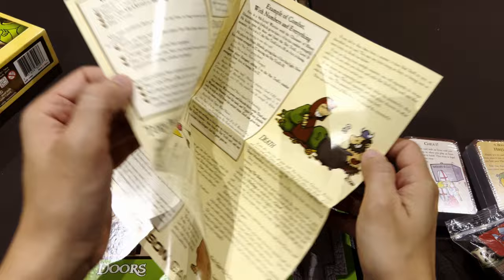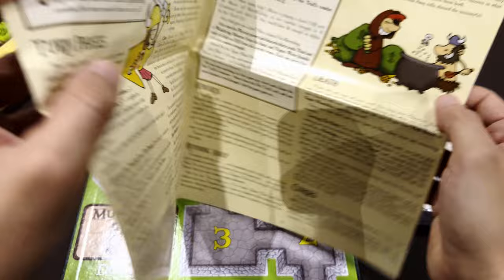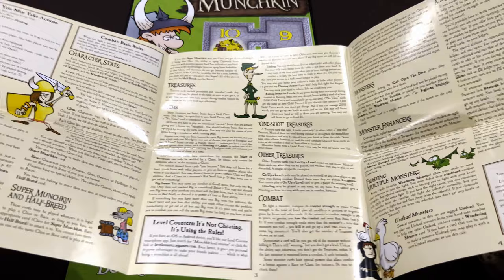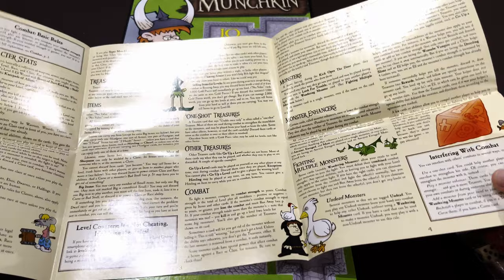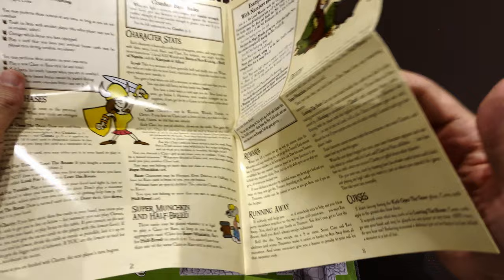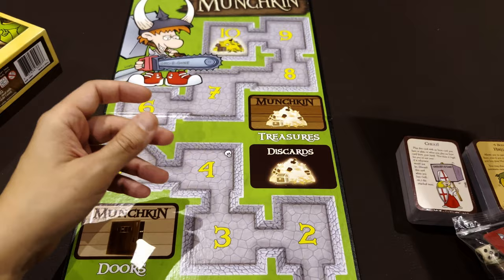The rules are simple - just a piece of paper folded in three. When you open a door, you fight a monster and get treasures. You need to be at least the monster's level or higher to fight it. Other players can use cards to make the monster stronger or weaker, and you may need to negotiate with others for help.